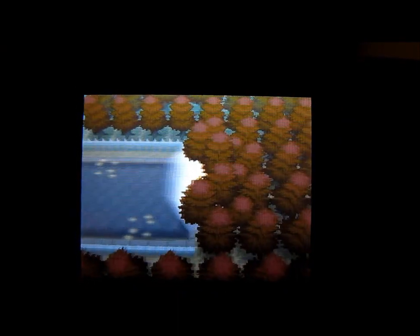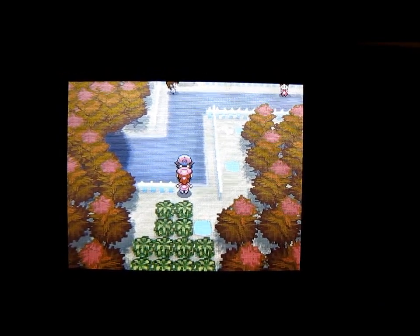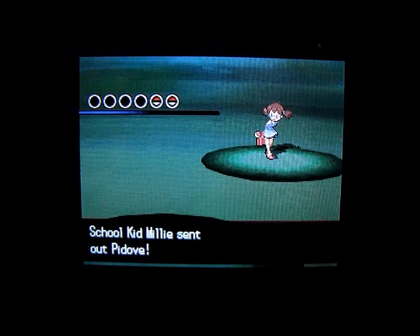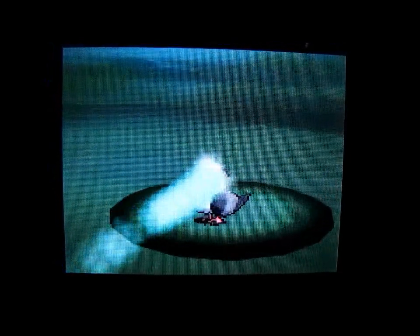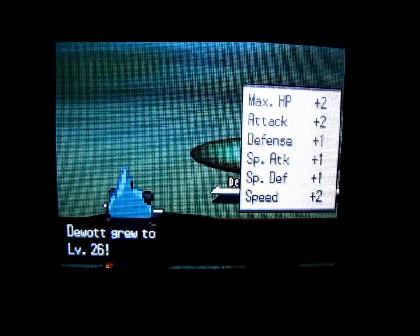We can go right out here — this is the entrance so we're gonna go back out of Pinwheel Forest. We're gonna talk to Nurse Sherry to heal my Pokemon and then we're gonna head north on Sky Arrow Bridge. Let's see what this person's up to — there's another battler, it's a girl this time: School Kid Millie with a Pidove. We'll use Water Gun on it. Looks like Dewott leveled up to level 26.